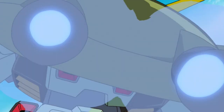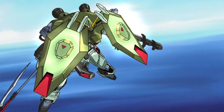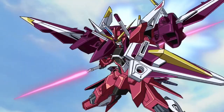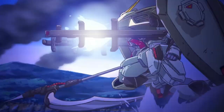Forbidden Gundam was handed to one of the three Extended pilots, Shani Andras. Along with Calamity and Raider Gundam, the three Gundams first appeared during the first assault on Orb. Forbidden Gundam used its advantages and destroyed many of Orb's warships. The trial team put a lot of pressure on Kira and his Freedom Gundam. Later, Athrun joined the battlefield and the Extended pilots were pushed back by Kira and Athrun's cooperation.